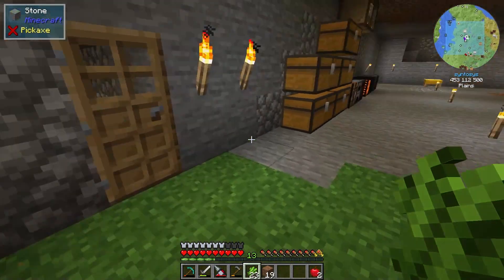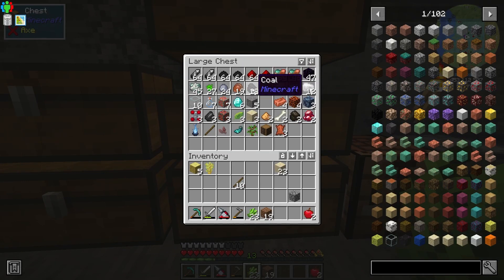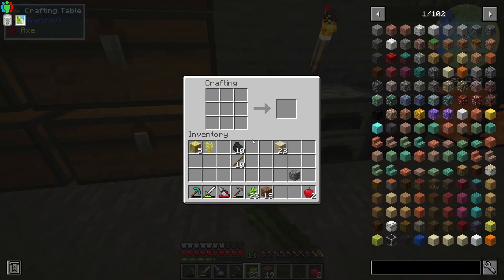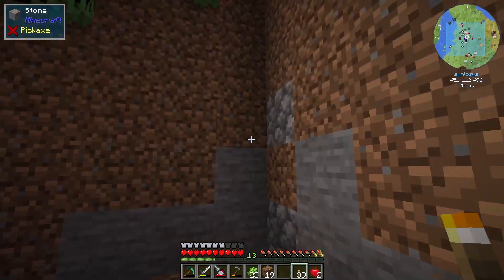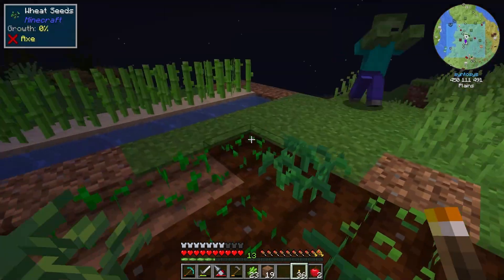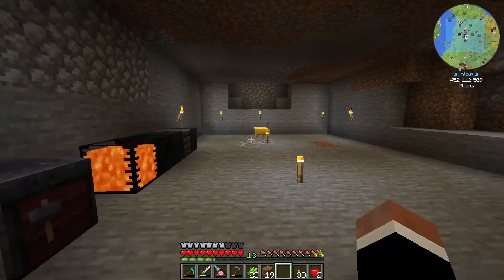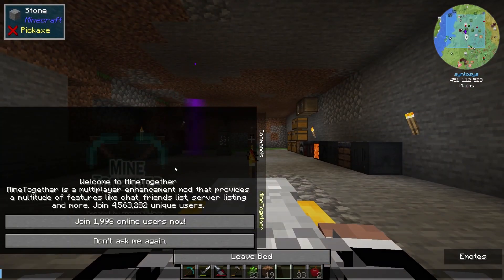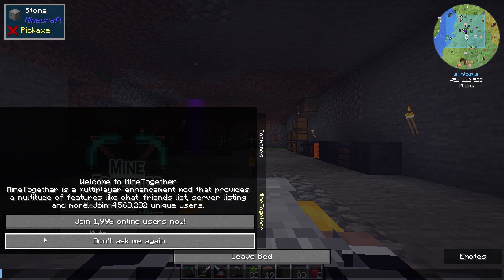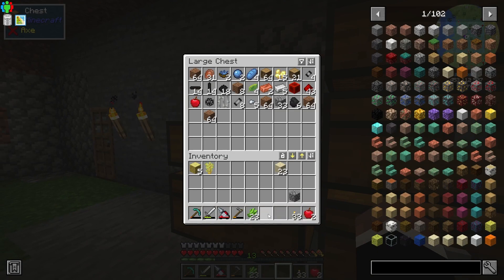We need some torches. Let's go get some torches - we're running out of coal, but we'll be fine. We're going to go and do some mining between episodes so it should be absolutely fine. Let's put that on the wall up here and put this down here - there's also a zombie out there. That's that done.